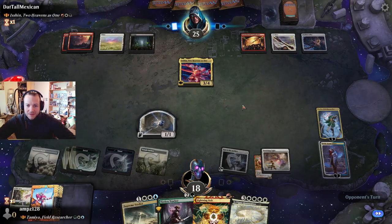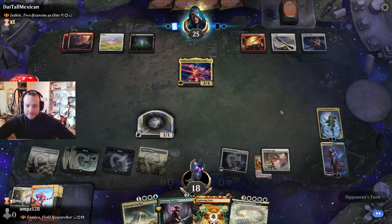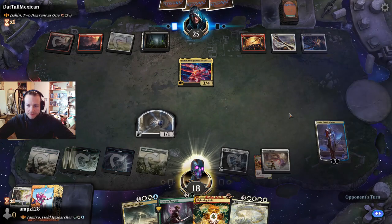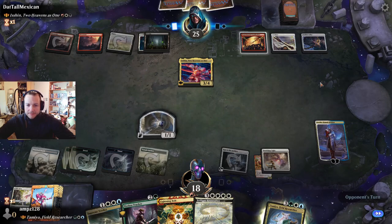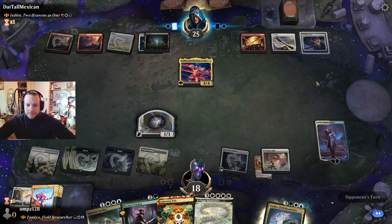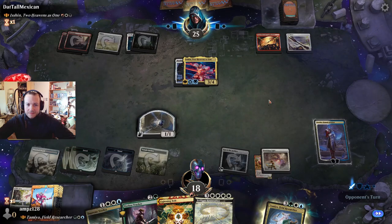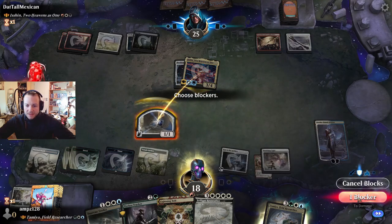My commander is gone — that's okay. Take action. It's two mana — we draw a card.